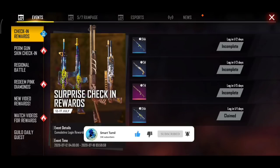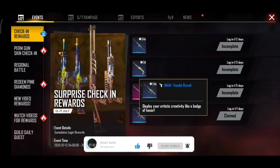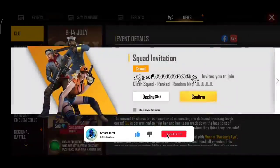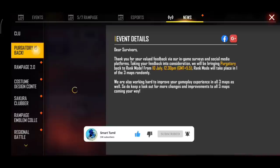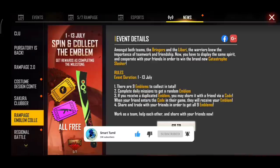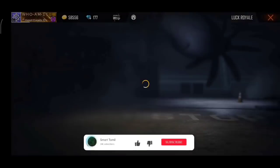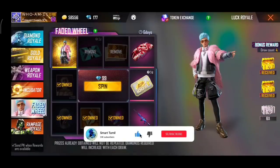If you log in, you can get a gun. I got an M4A1 Venthal — that's a lot of good information about the sub-bargator. We are currently in Lucky Royale, so we are going to go to the server and check Lucky Royale.